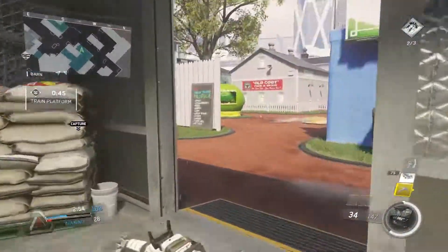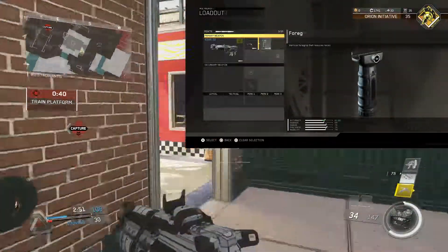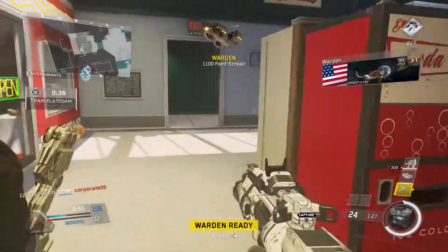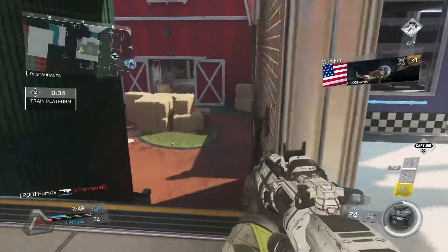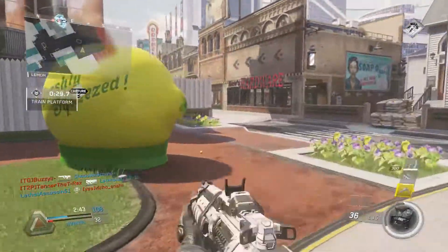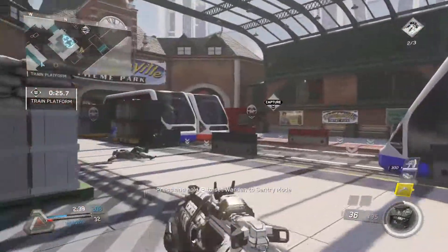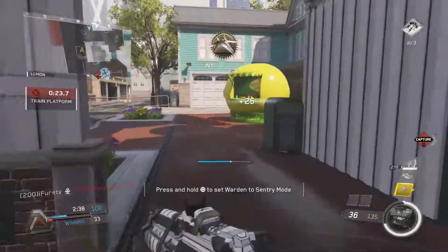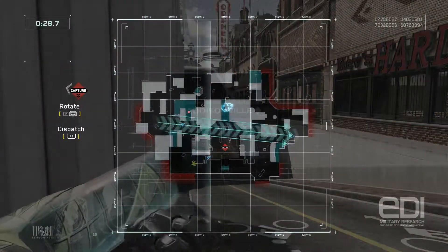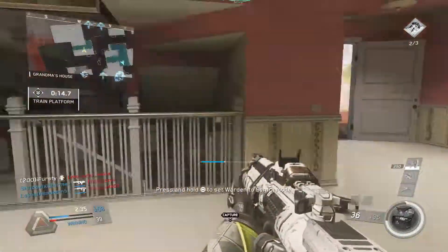The second attachment that I use on this gun is foregrip. I use this attachment on mostly every gun that I use in this game. I use it on this gun because it helps you with those long range gunfights. This assault rifle is better off at medium to close range, but it can also do a lot of damage long range if you know how to use it. Foregrip reduces the recoil long range, which allows you to shoot more consistently and straight on your enemy at long range, which is why I use this attachment.